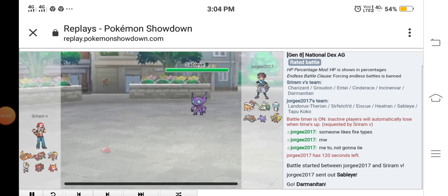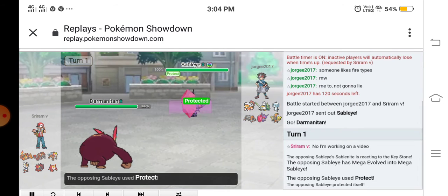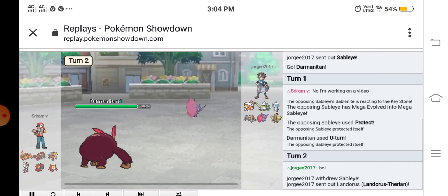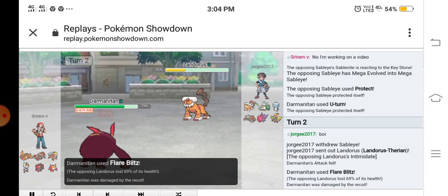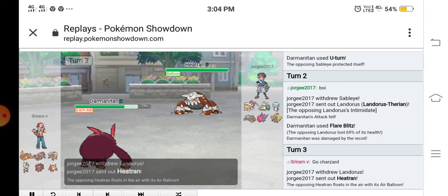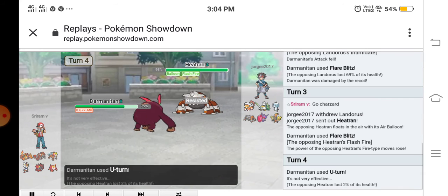Okay, here in the third and final battle. He sent out his Sableye and I sent out my Darmanitan. He mega evolved his Sableye and used Protect. He then sent out his Landorus Therian form, and I used Flare Blitz which did so much to him. He switched out into his Heatran with Flash Fire.